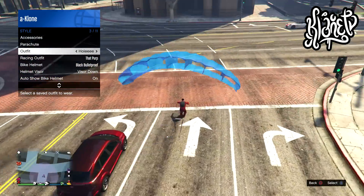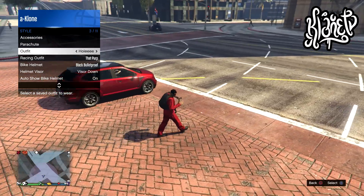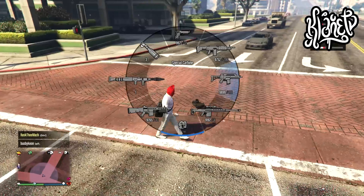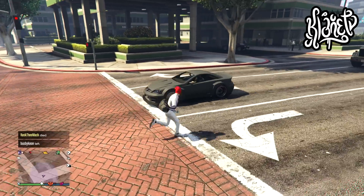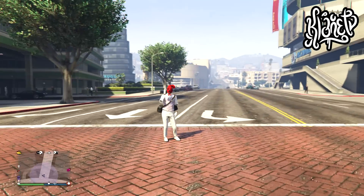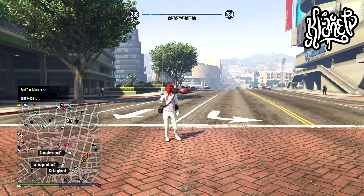When your character lands you should see an animation where he's taking off the parachute. While he's taking off the parachute, make sure to select the outfit that you want it on and you're pretty much done — the duffel bag should be on that outfit. Go ahead and save your outfit. As you can see, it's pretty easy to get the duffel bag and transfer it over to any outfit.